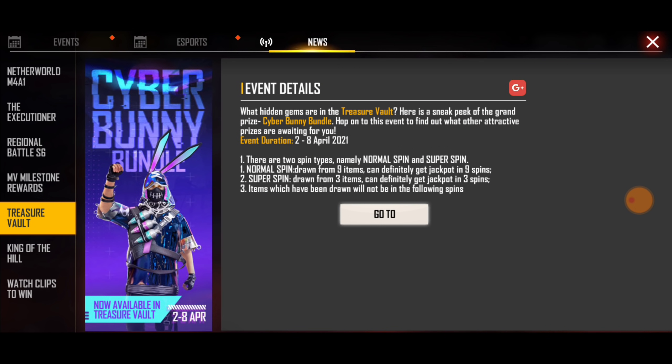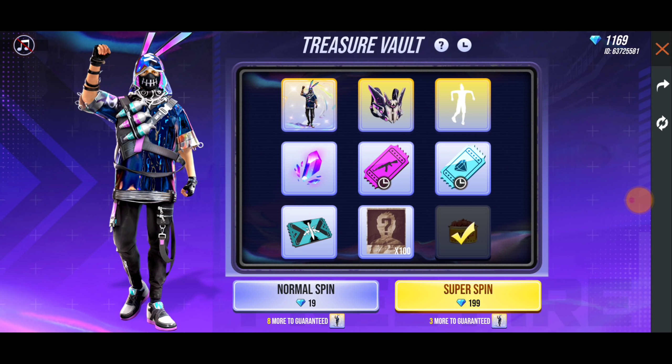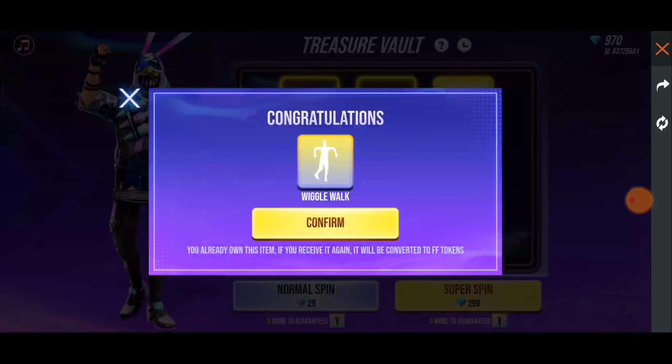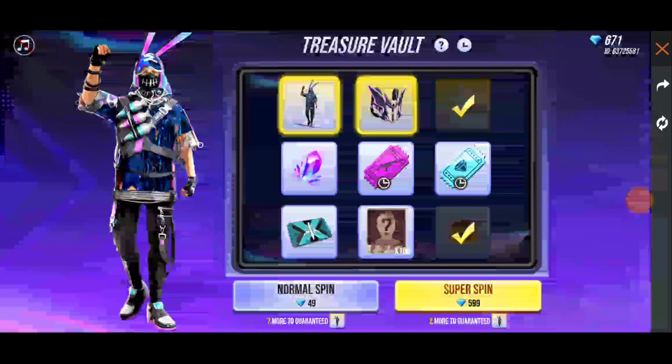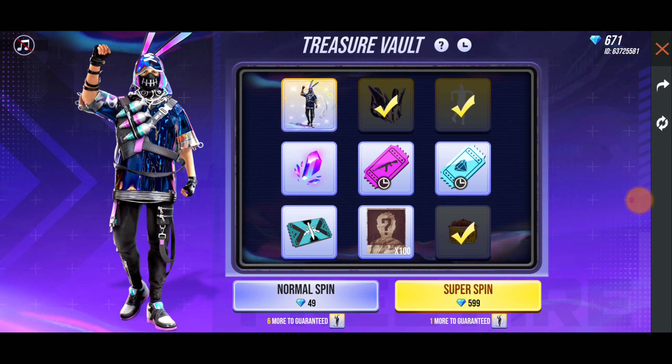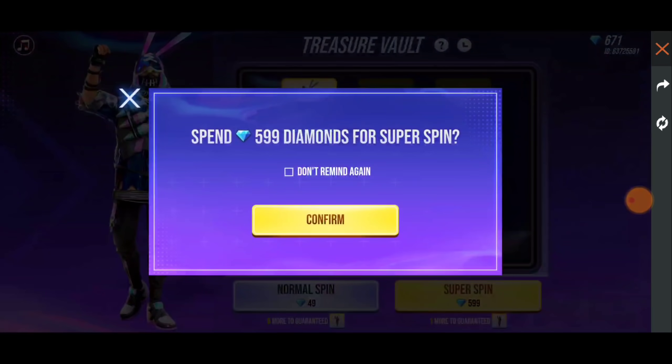This is Cyber Bunny. The first card — we will show you how to spin the bundle. After 3x spin, we will be able to spin the bundle. It's the same spot as the final card. So now we are going to get this bundle.